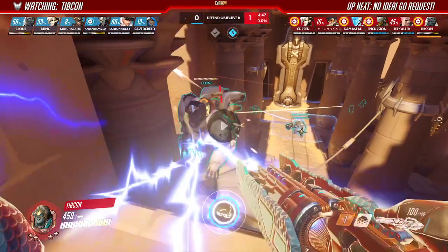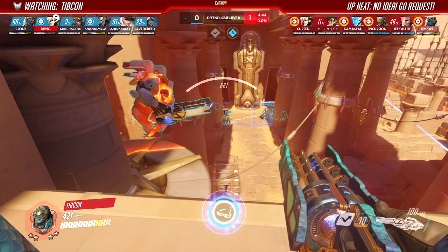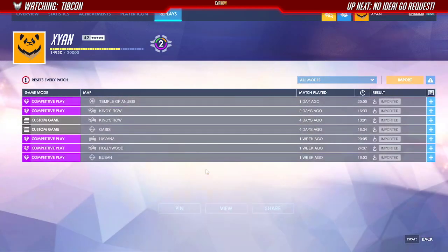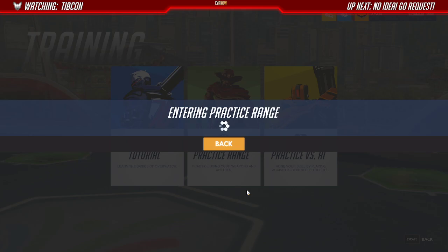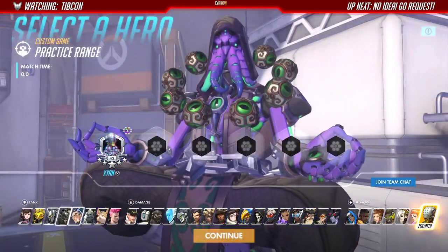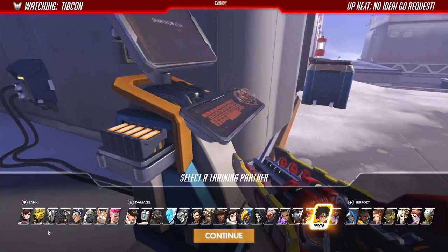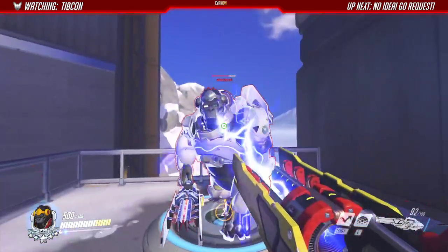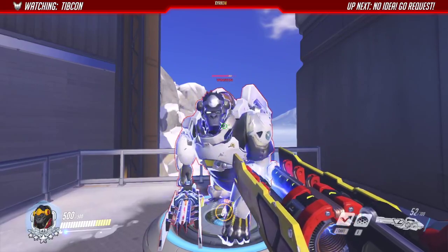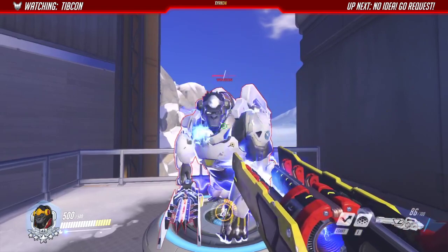Why are you reloading with 70 shots left? Two very quick things: you've done no damage to this Monkey because you keep reloading. Also, when playing against tanks, you should weave in melee between your shots because armor reduces your damage drastically. If you're shooting a Monkey and you just hold left click, the armor blocks most of your damage and it'll take like two full clips to kill them.